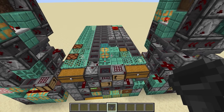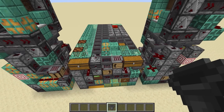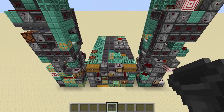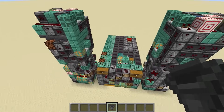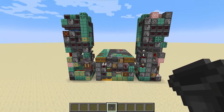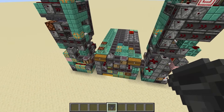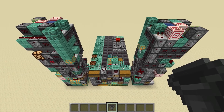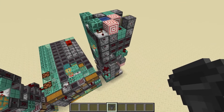If you go on a mining trip for an hour, getting 360 items you actually want to process is quite a bit. This is very expensive to build, but it's also very fancy — aesthetically you can do cool stuff with it. I'm sharing the world file in the description, along with the tutorial for the kelp farm.